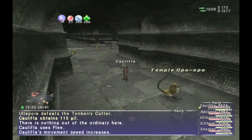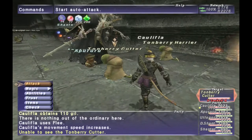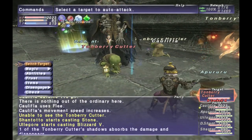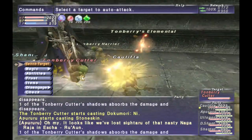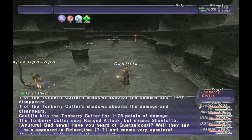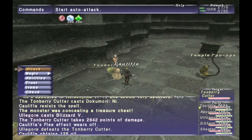To get started, you gotta head to the Temple of Uglepe — or as I like to refer to it, the Temple of Ugly. You need to start taking out Tomberry Cutters, which are ninja Tomberries that are kind of all throughout the temple. Keep taking out Tomberry Cutters until you get the Uglepe Key.